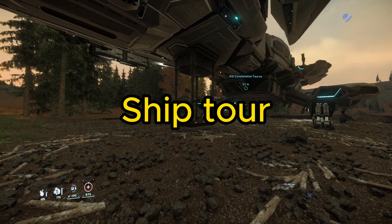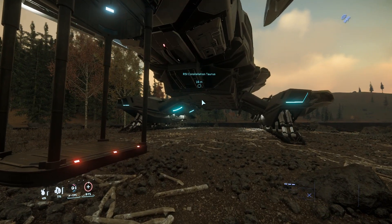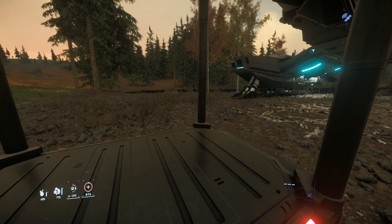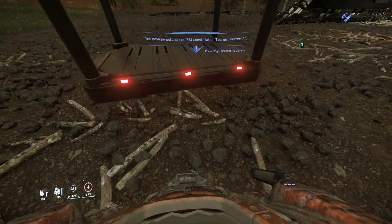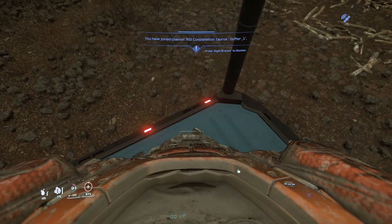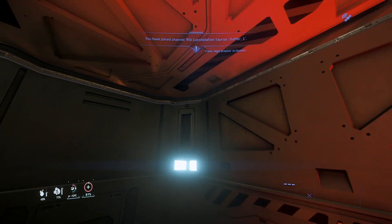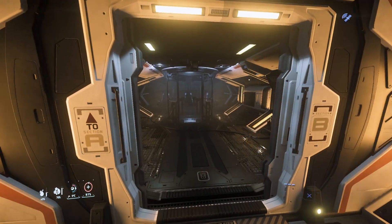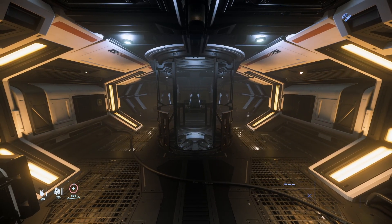Moving on to the ship tour. We can enter the Constellation Taurus either from the main cargo ramp over there or the main elevator here. I'm going to choose the main elevator for ease of use — sometimes you've got to jump up because it sticks off the ground a little bit. Going up and through a kind of air vent area, we arrive at section A, the cockpit section.